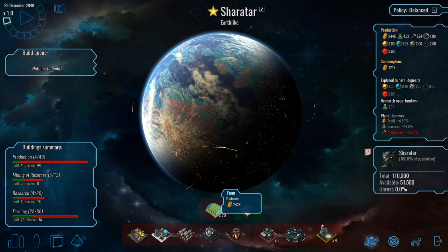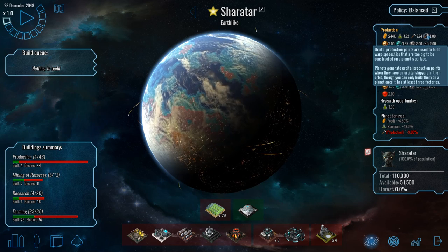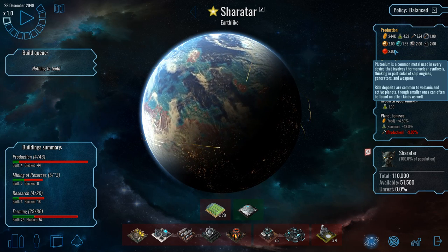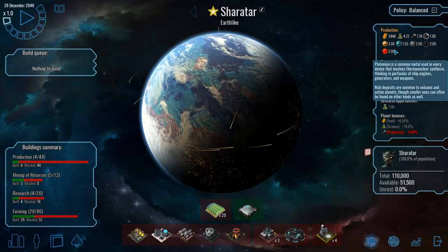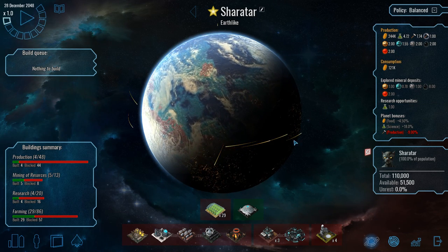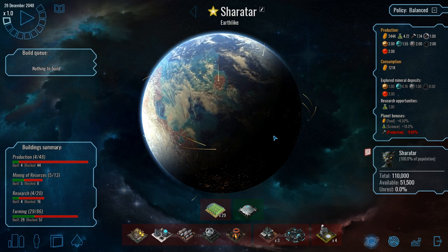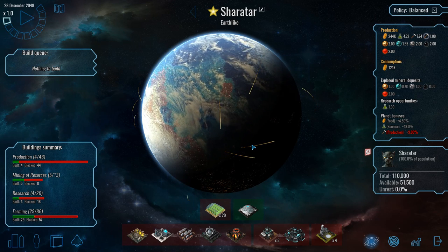Resources in this game are global. The food, science and minerals are global, which means at one planet you could be producing them and you could be consuming them at another planet without the need for trade ships or this abstract economy going on that you would get in something like Distant Worlds. So you can totally have a giant farming world that produces nothing but food powering many other production worlds — that's entirely feasible in this game. A planet does not have to be self-sufficient on its own.